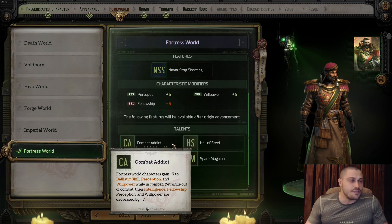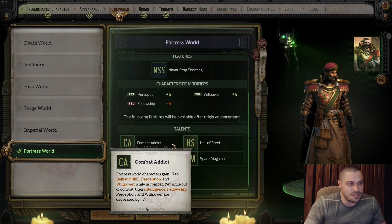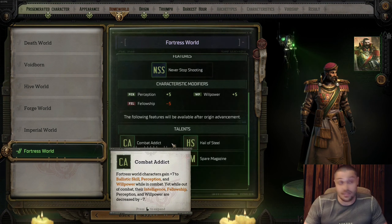Combat Edict: Fortress World characters gain plus 70 ballistics, perception, and willpower while in combat, but while out of combat their intelligence, fellowship, perception, and willpower are decreased by minus 7. You are crazy good in combat but bad at skill checks — your companions will need to handle most skill checks. You're just there to deal damage as a Fortress World Rogue Trader.